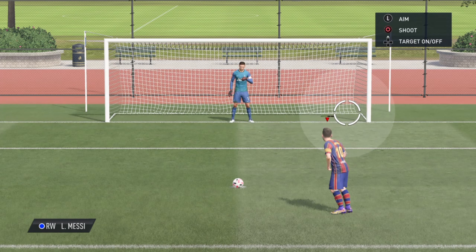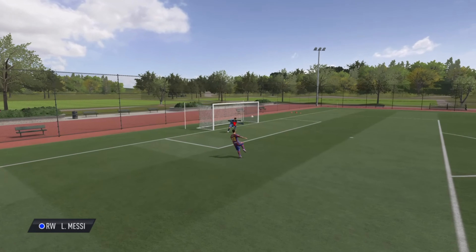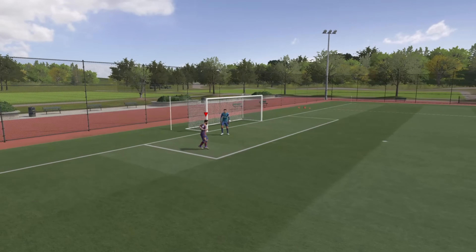First up is a penalty, and you need to bag it. Next, a sweet volley gets a lolly.